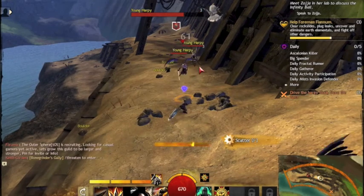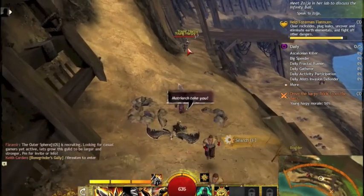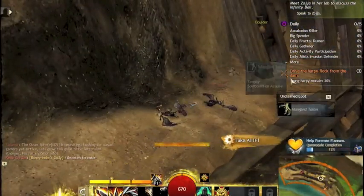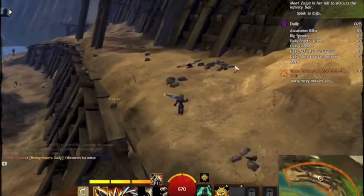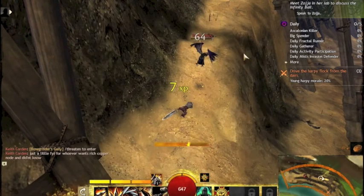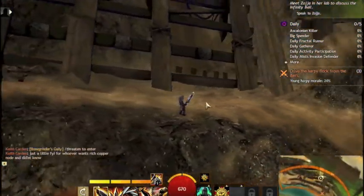I never noticed how easy all these quests were from the start of the Queensdale area. I'm already on 50%... 30% now. I've already finished the heart that was down here. So if I start heading up towards that vista, killing everything on my way there, I should be able to finish the quest either when I get there or on my way down.